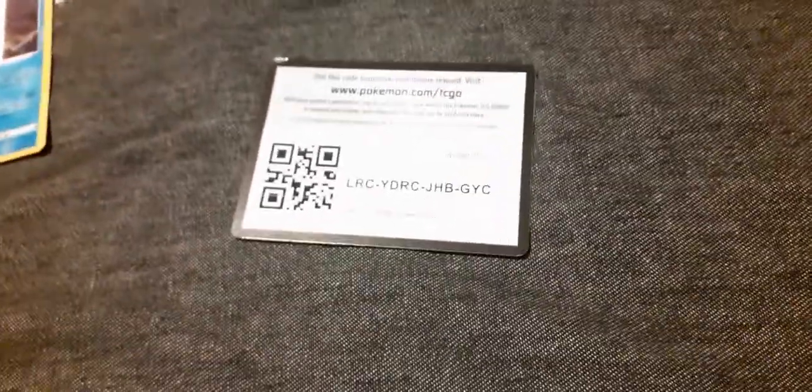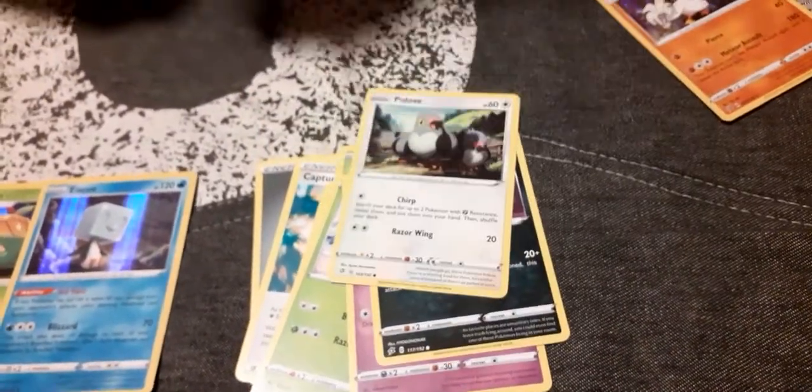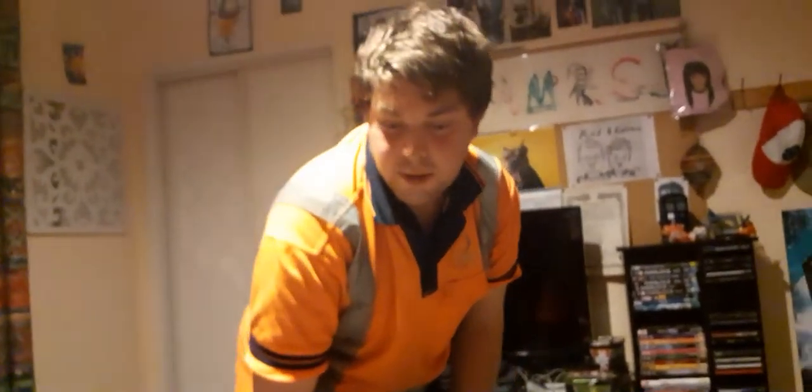Last but not least — let's hope we end on a good one. Steel Energy, Capture Energy, Charjabug, Shuckle, Snom, Natu, Trubbish, Piter, Dhelmise, The Optool, Chandelure, and another Rillaboom VMAX. That's interesting. You guys can decide in the comments which box was better. Until next time — Haywood signing out.